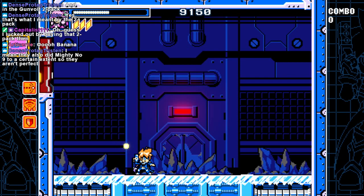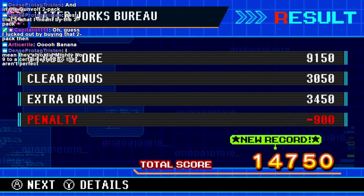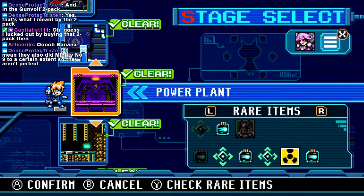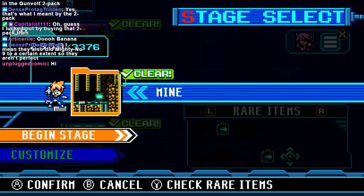I mean, they also did Mighty No. 9. Anybody can publish a bad game — with the right publisher, or should I say the wrong publisher, anyone can make a bad game. It's not really anything to do with a dev team. There's only so much you can do to salvage a project where the publisher is incompetent, or malicious, or whatever.